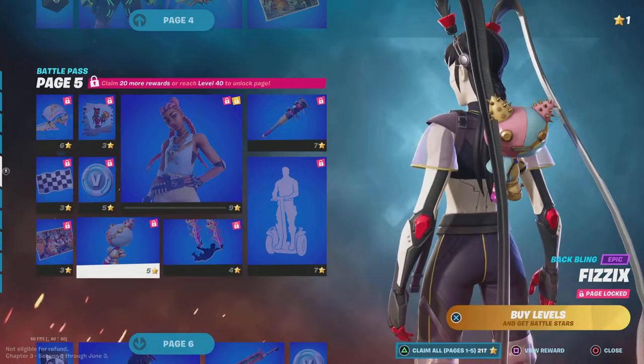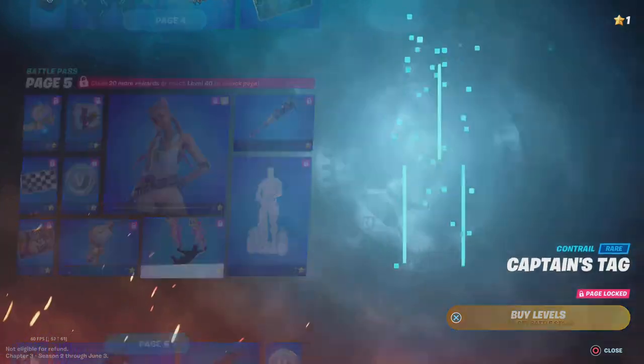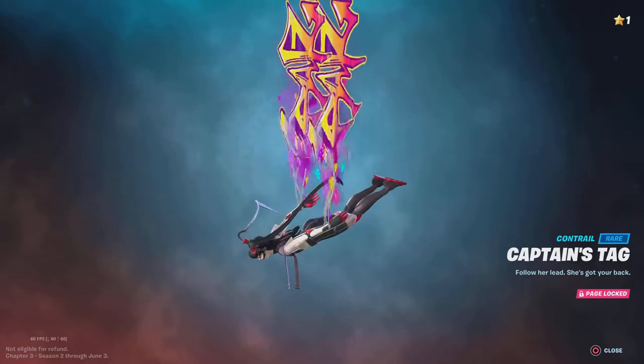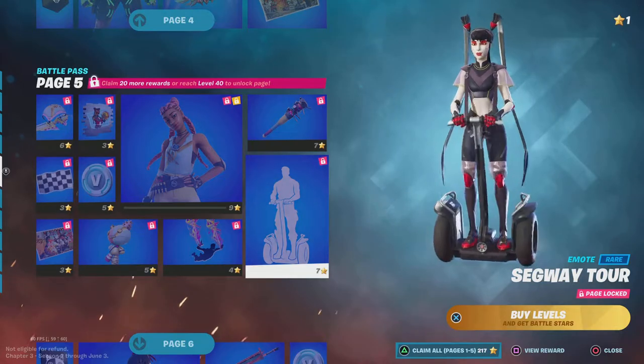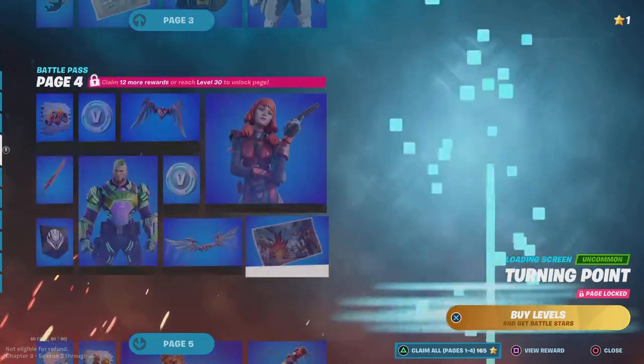Physi-X — I don't know how to say that, but sure. Whatever that is — whoa, what is this? It's like a spray paint tag — that looks pretty sick, actually. I like that. Cool little design. Segway Tour — okay, this is probably going to be one of those meme emotes.